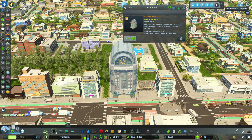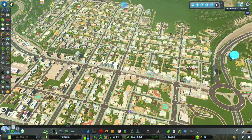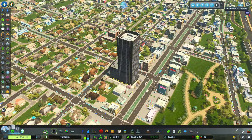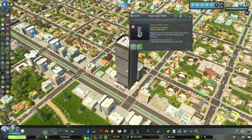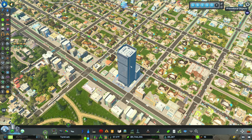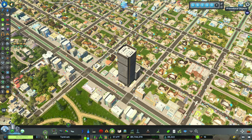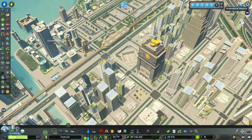My issue with the banks is they make absolutely no sense. In the comments section below, what do you think they do? The skyscraper bank looks awesome, but it costs me almost $1,000 a week — what does it actually do? They're collecting money, and you can see when I click on it, all the green means high, but I don't feel like I'm earning any of that money. So I'd give the banks a 5 out of 10.